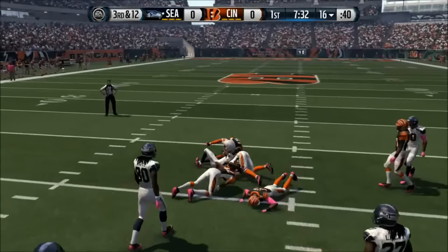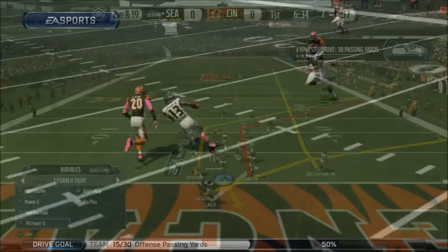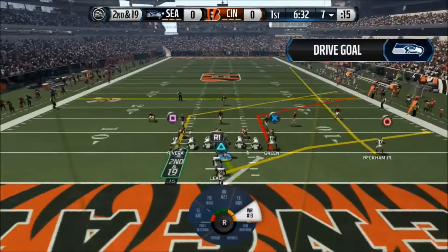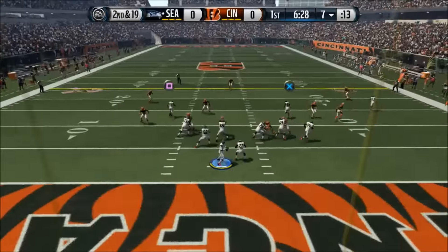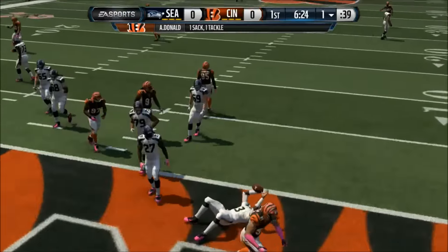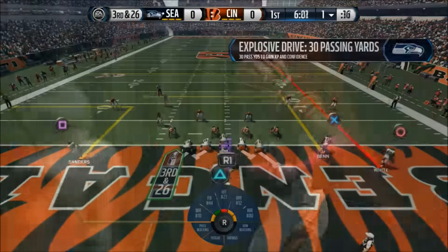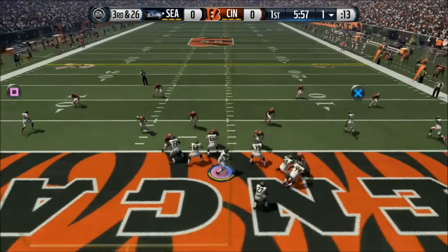We're actually in a 3-and-12 on the 1-yard line, but somehow we managed to work out of that and get the first down, throwing it over the middle to Odell Beckham. But then we actually got sacked on a few plays later, so now it's 2-and-19. We scramble back to the right side and get sacked again. Although that looked like it was going to be a safety, they actually counted down at the 1-yard line — we were about an inch away from the goal line. Now it's 3-and-26.